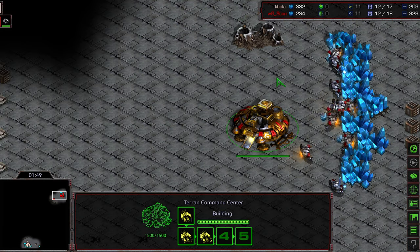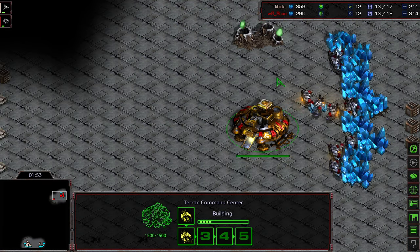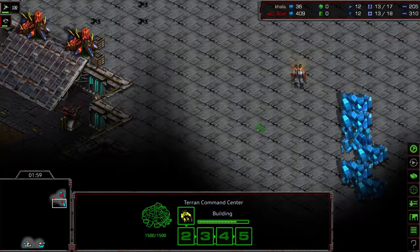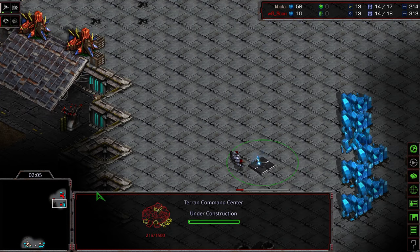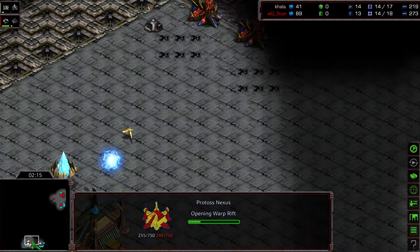I should also point out that Scan is Artosis's teacher, and he's shown significant MMR growth recently. He's been in the S rank, dipping between mid-A and high-tier S here and there. There's the 14 Command Center as expected from Scan, and there is the 12 Nexus comparatively from Kala. He's getting a gateway as well.